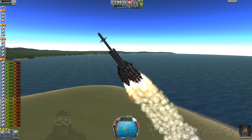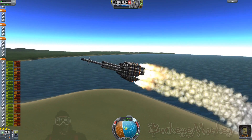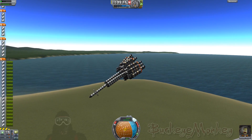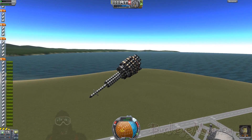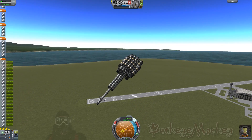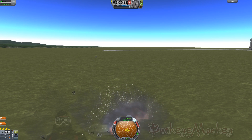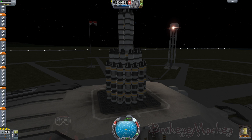And you may have noticed the footage you've been watching so far is a lot of ships exploding. I decided to go ahead and show you just a small fraction of the parade of fail that I went through trying to build a craft that could get enough Delta-V into orbit to accomplish this mission. It took a lot of iterations. There were a lot of explosions — many, many failures. But eventually I cracked the code, found the right combination, and here she is!